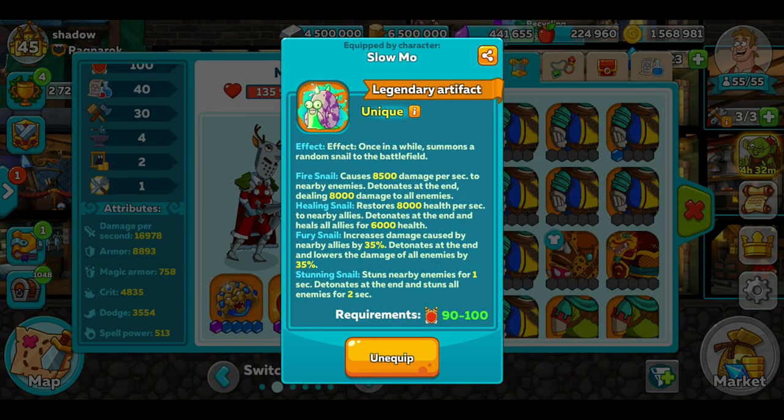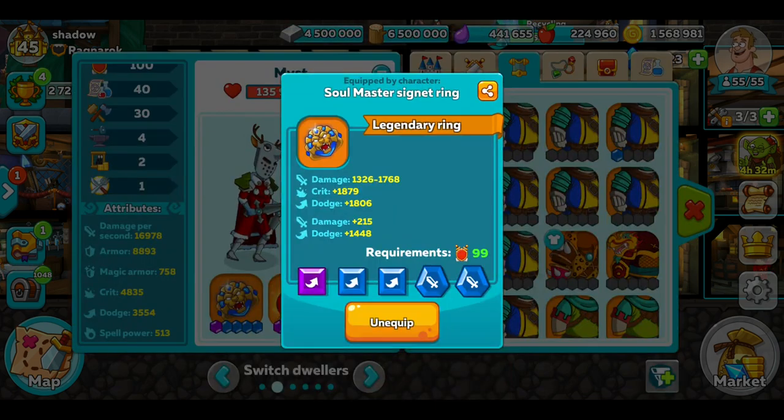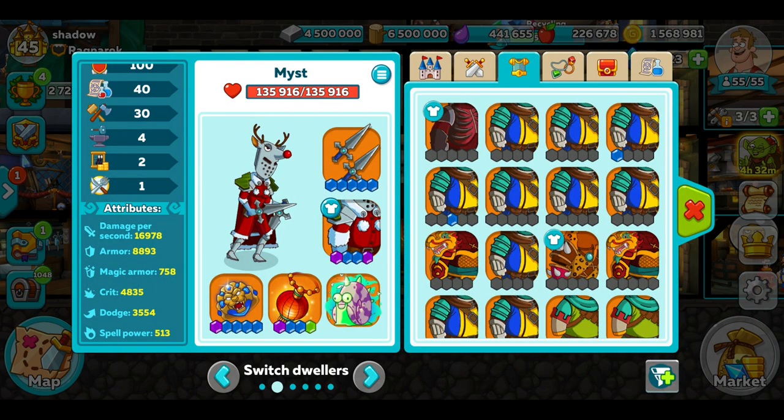And I've got the snail. I'd like a better ring than this — it's not too bad having three dodge. Dodge is pretty good on these guys, along with damage. I just need to upgrade the gems. That's why I'm running that guy — solely to counter the triple damage mages.